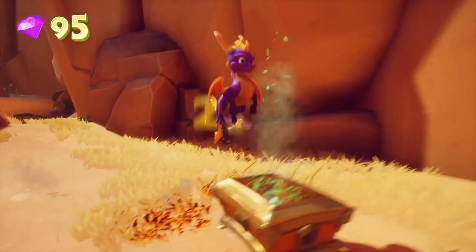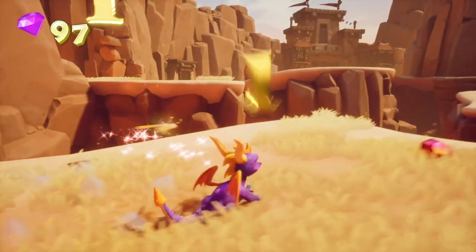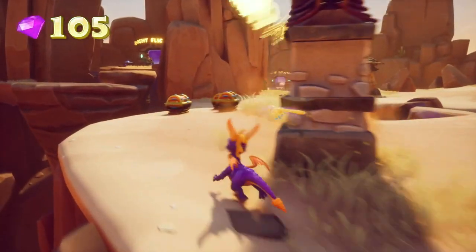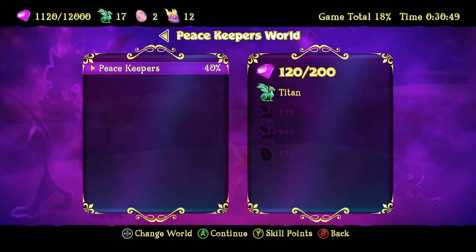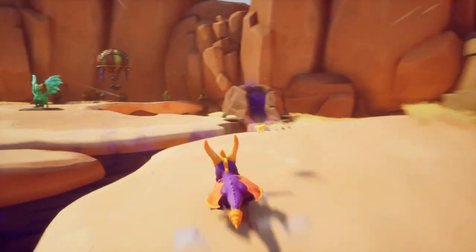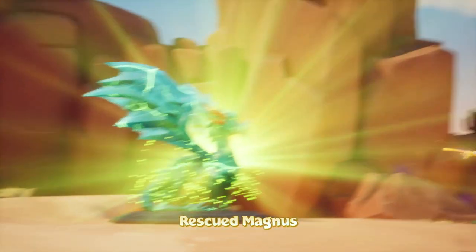Also, for these chests you have to flame them to jump up — that's about it. They can be annoying but they're not super difficult. This is the boss level here, Dr. Shemp. That's pretty cool if I say so myself. Also, we have 200 gems, three dragons and an egg. We also forgot a dragon back here — don't know why I completely ignored him, but we'll grab him. We have Magnus.